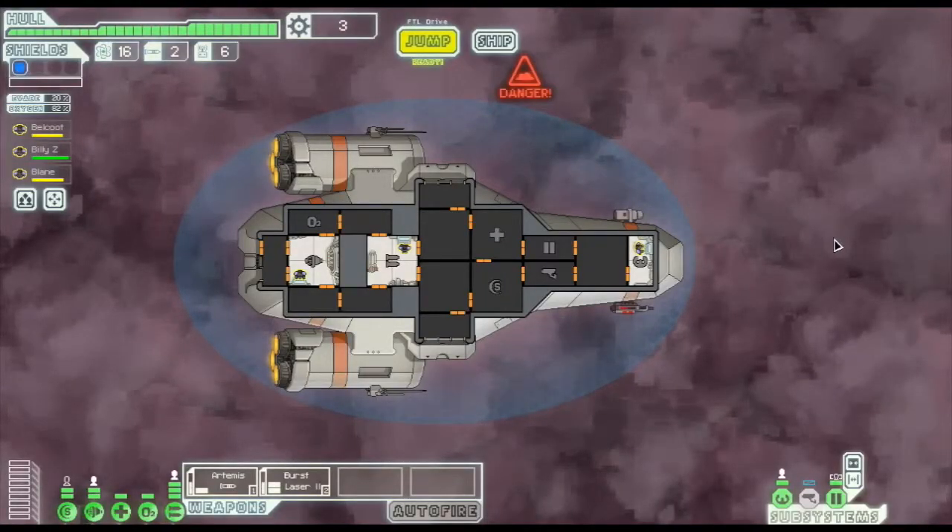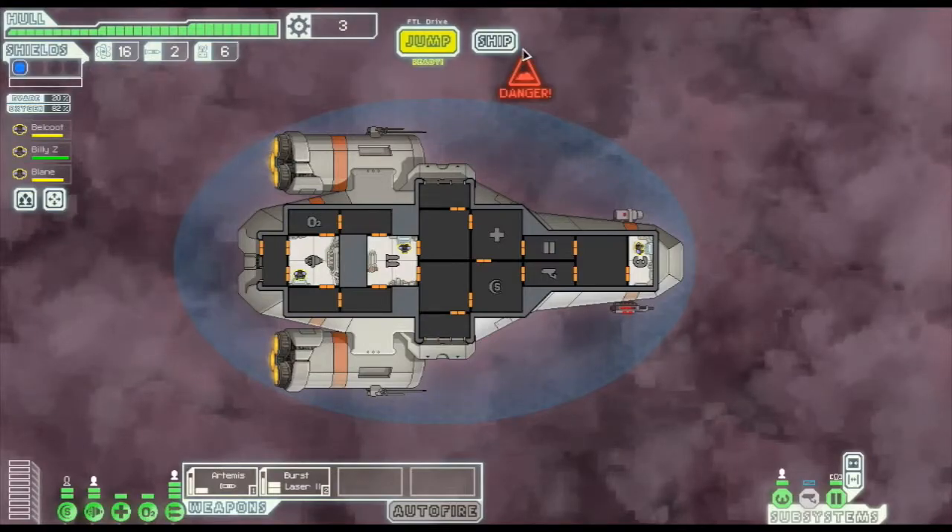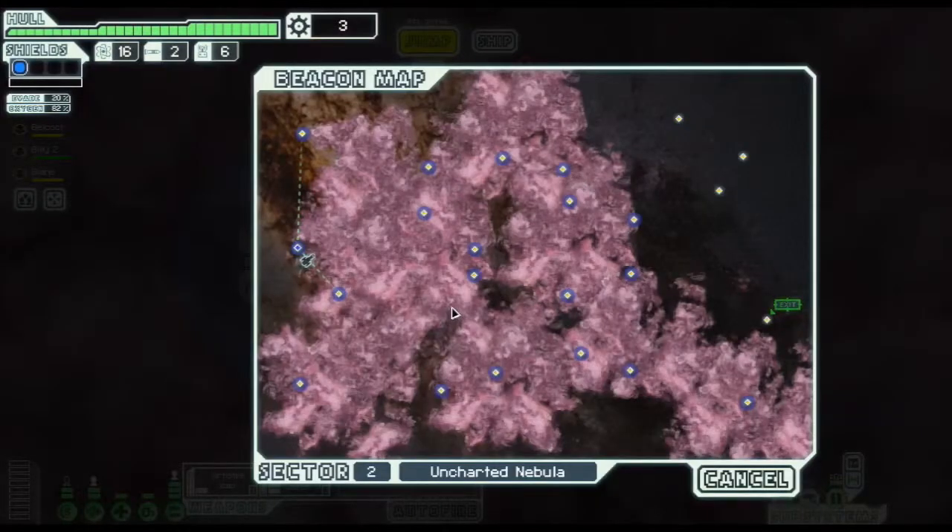There's nothing to do at this beacon, so let's jump to the next sector. The new sector we jumped to is a nebula sector - the entire map is almost entirely nebula, all this purple gas everywhere. I've been going about it a little wrong in terms of how I feel about nebula sectors and my strategy with the game.